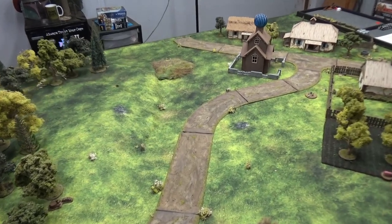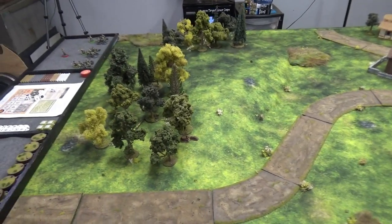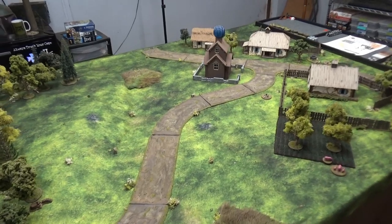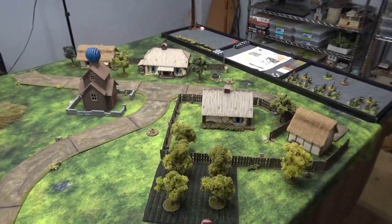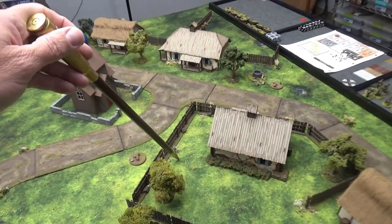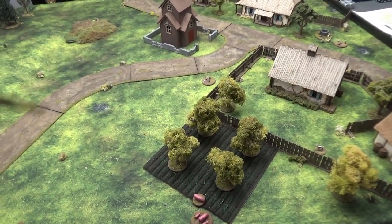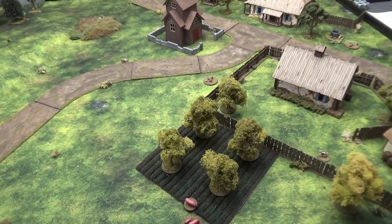Let's talk about the terrain real quick. We've got our awesome Grassy Hill mat here from Geek Villain. We've used this plenty of times for Infamy — it's just a great all-purpose mat, so check that out if you're looking for something very vibrant and green. We've got our village. Everything here is going to be soft cover except for these walls. It's going to be a two-inch visibility on the fences, and orchard rules for this.